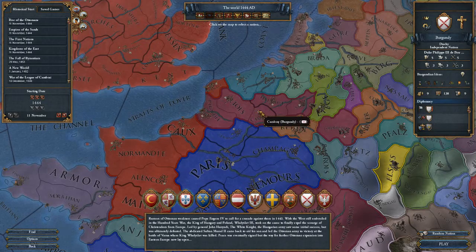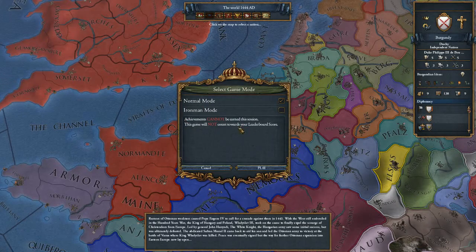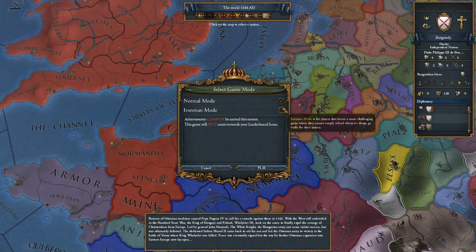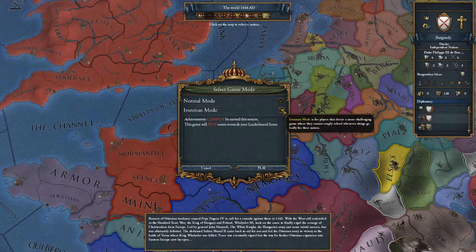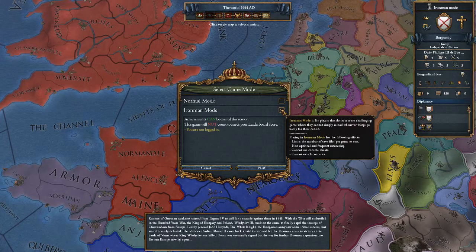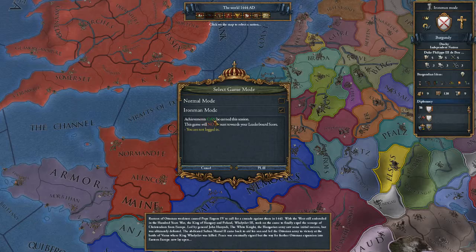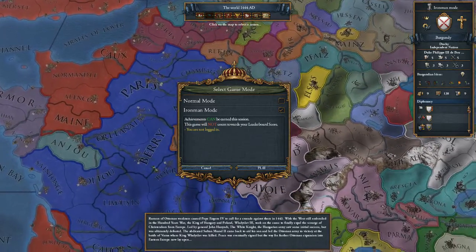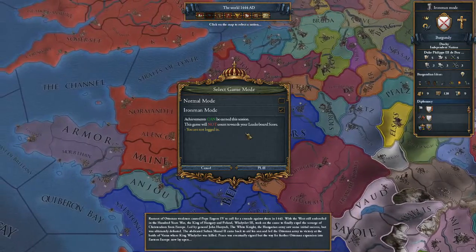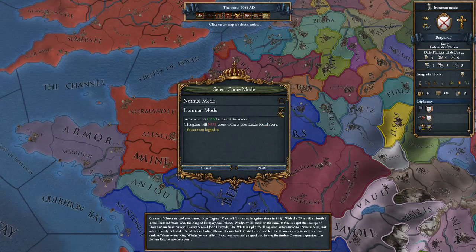Greetings, this is Tony the Hero of Flanders, here to begin our game with Burgundy. We've already had a look through the various parts of the menu, so let's go straight ahead and get into the game. First thing is choosing between normal mode, which allows free reloading and unlimited saves, and ironman mode, which prevents save-scumming but allows you to earn achievements. I want to earn the Burgundy achievement, which requires controlling all of France and Austria.